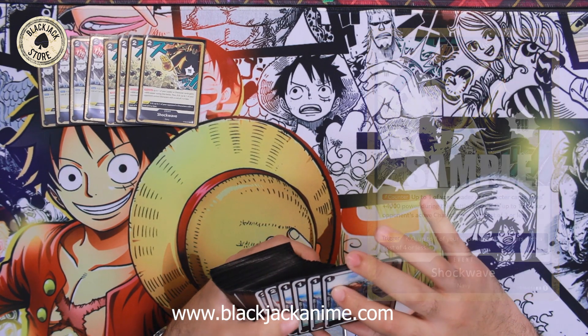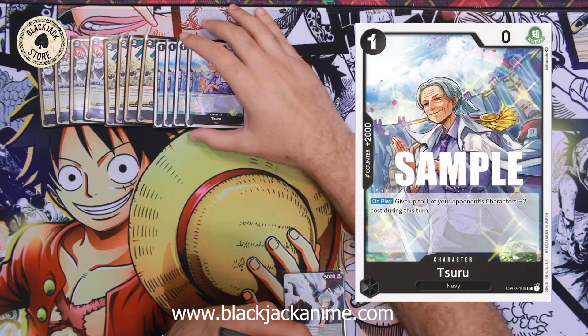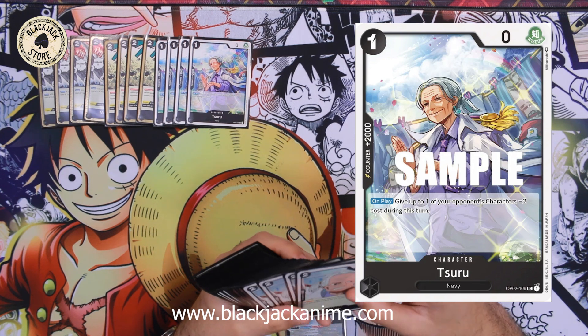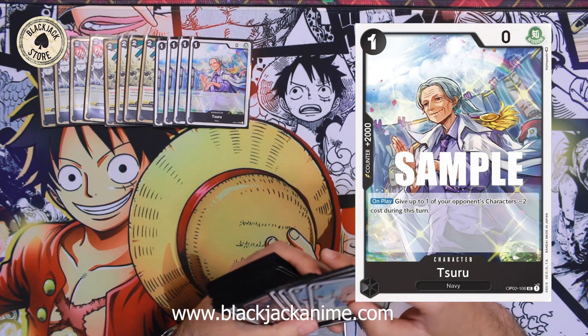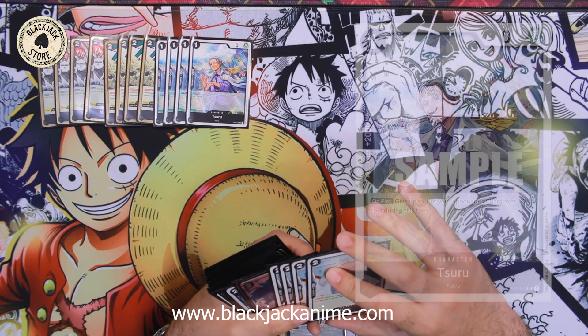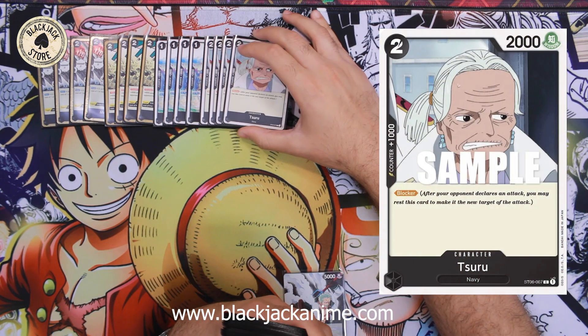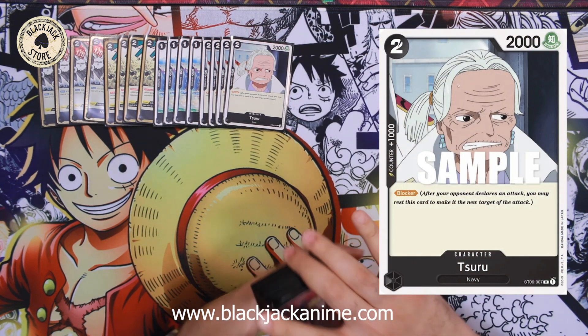We're playing four copies of Tsusuru. She's a 2k. Sometimes I play her if I want to pop something on the board, but mainly I use her as a 2k counter. We also have the blocker Tsusuru, who also has a 1000 counter.